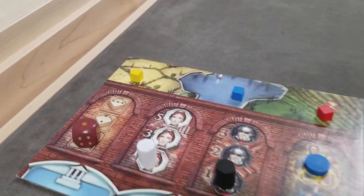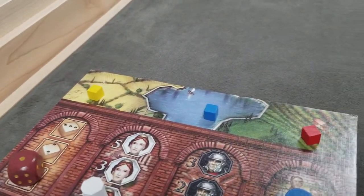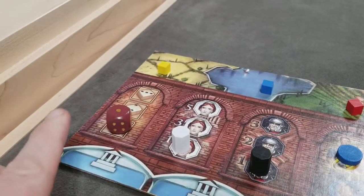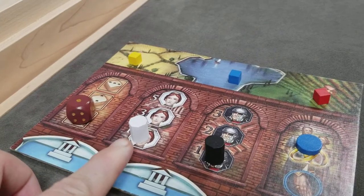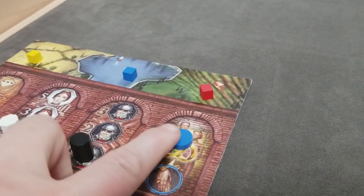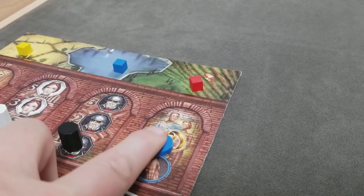On each player's player board, they'll get one starting grain, one starting water, and one starting wine. They'll also get one die, one Vestal Virgin, one Centurion, and one disc that they can use to mark if they get married later in the game.